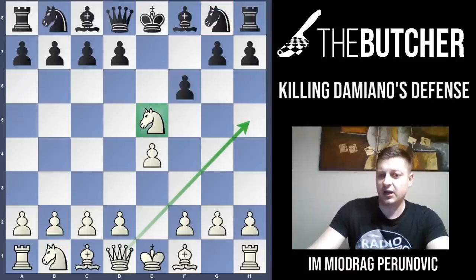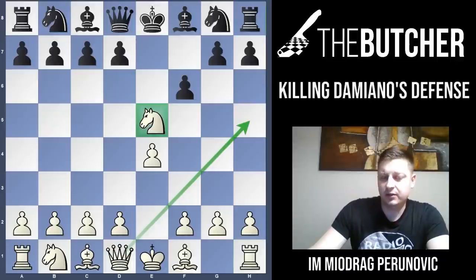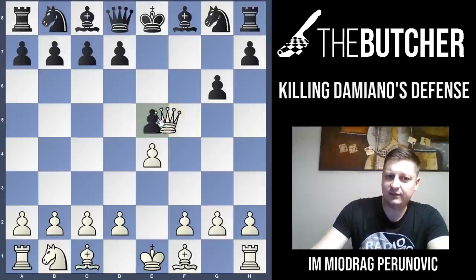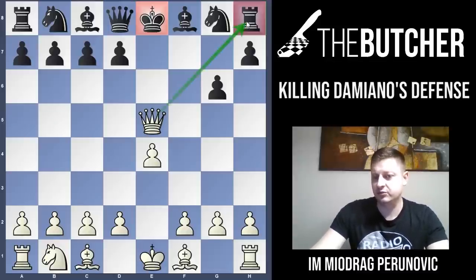After Nxe5, you're obviously threatening Qh5 check, either mating your opponent or winning at least an exchange. After Nxe5, probably the most logical reaction by black is fxe5. Once again, stop the video and ask yourself how you would carry on. You just have to go with Qh5 — it's check and you attack the king. They have to play Ke7. In case they go with g6, we once again have one very typical tactical pattern called double attack — you give check to the king on e8 and attack the rook on h8. Next move will be Qxh8 for sure, and you just win the game.